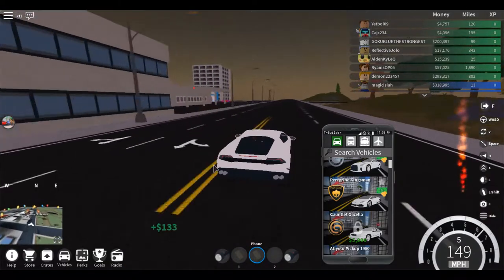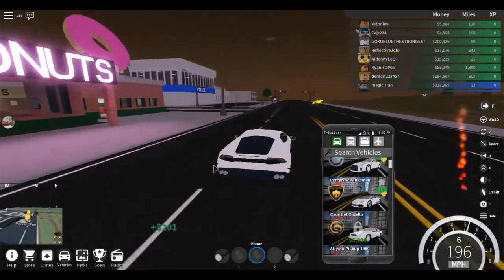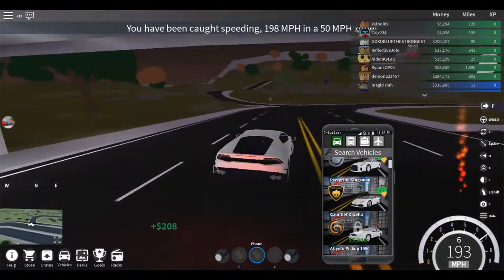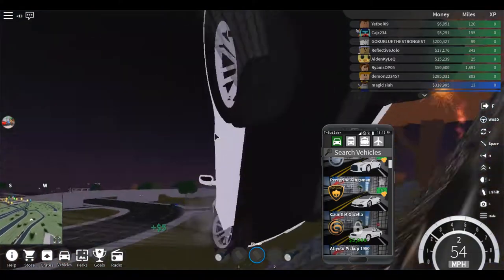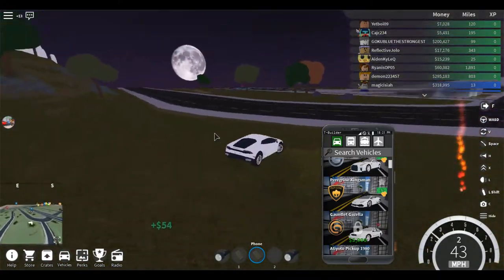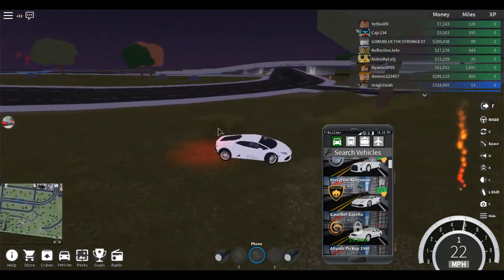This is a Lamborghini Huracan. Let's see how fast this Lambo can go. I want it to hit over 200 miles an hour, please. Nope, still doesn't. We can get more money in this one. Pretty good, pretty fast. How about if I put it on a straightaway, I can get it to 200. Let's try that.